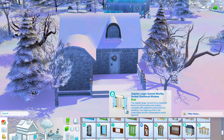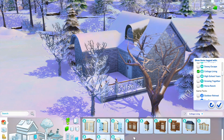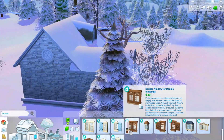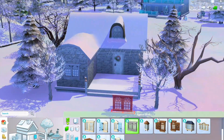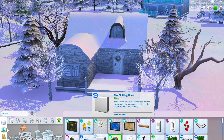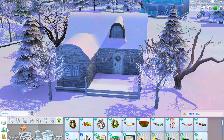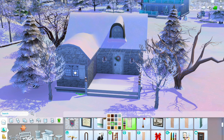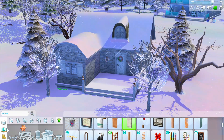For the outside, I did obviously trees and stuff to make it Christmassy. I used the cottage living door — one because I wanted it to feel like a cottage, and two because it had a wreath on it, which I thought was perfect for Christmas time. Then I added some more Christmassy decorations around the outside, in the front area leading up to the cottage, just to bring in more of that Christmas feel.